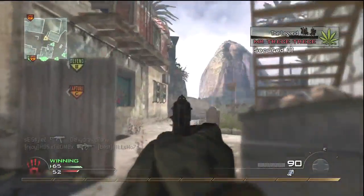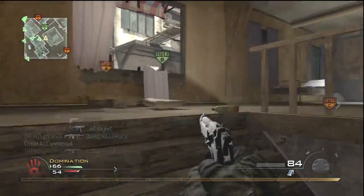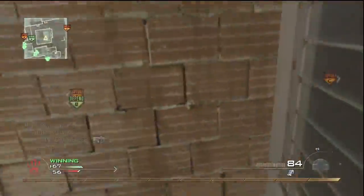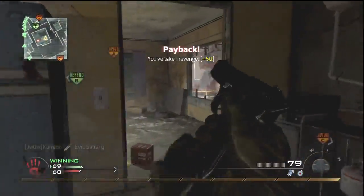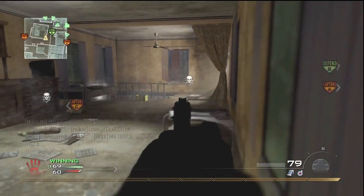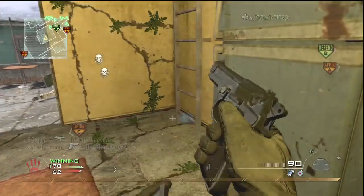With the M9, Scavenger, Steady Aim, and Stopping Power setup, I hold out this middle building. This middle building is kind of risky. Just look how dumb these tac-knifers are — I love playing against them. There's a few that kill me and a few that knife me, but there's nothing more satisfying than seeing somebody run right in front of you and not get their knife out. I don't know what these kids are doing.